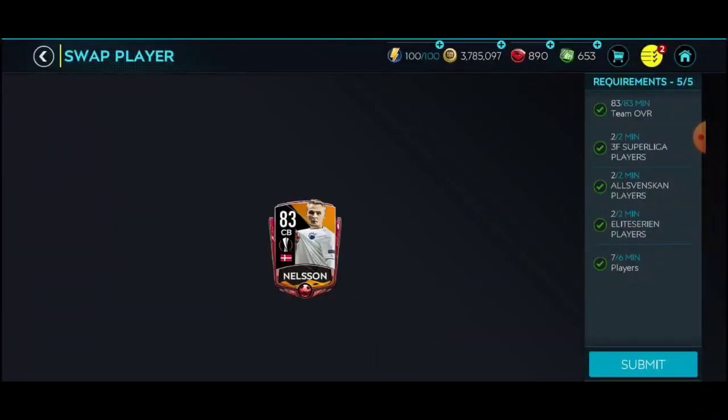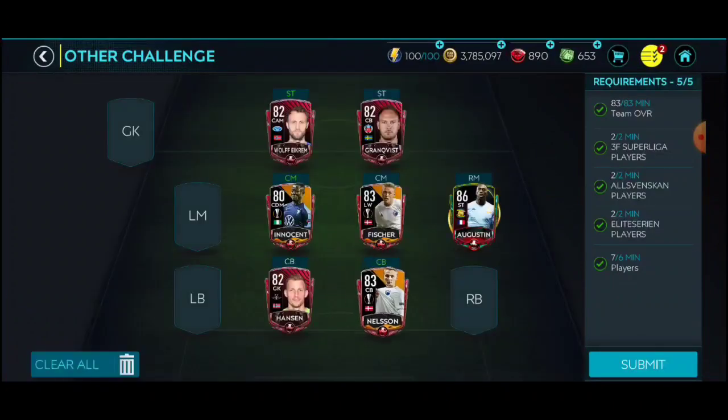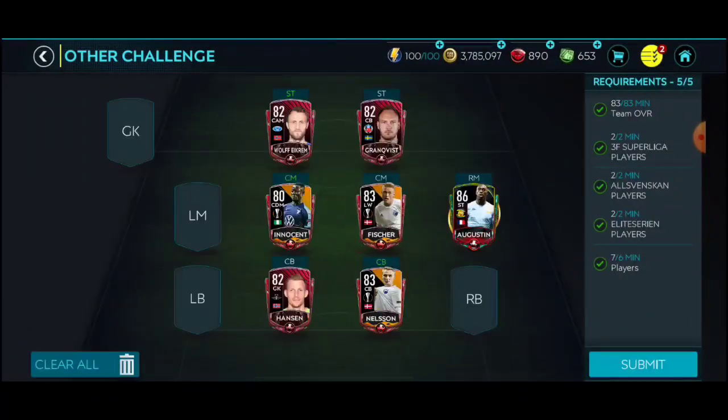The other guys — Nelson — thankfully were in the Europa event, so there are a couple of cards from the same team and league. Those are the 83s but again they are costly. I bought them through bidding because buying now was too costly, so I took some time and did bidding.